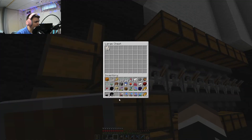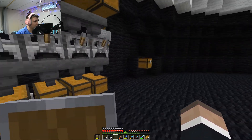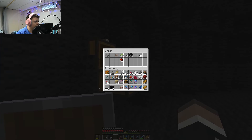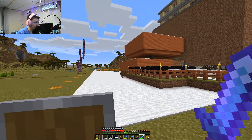Nether wart and netherrack in there. Another quartz. Then I will put obsidian, crying obsidian, any of that kind of stuff in there. Inventory is completely full and I don't know how I feel about that. What can we throw on the ground? First of all, I have this iron on me which I don't need anymore. So let's go put that back in the iron farm.